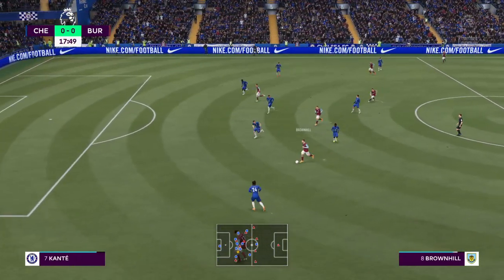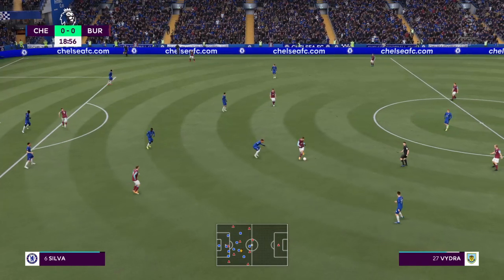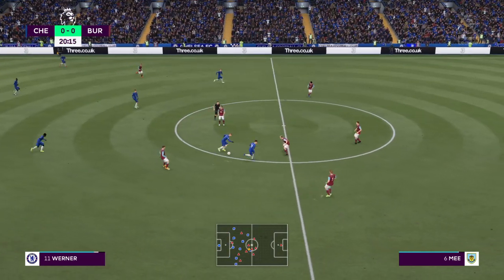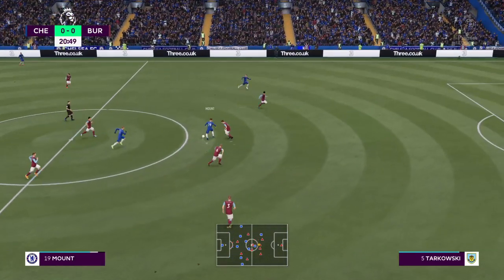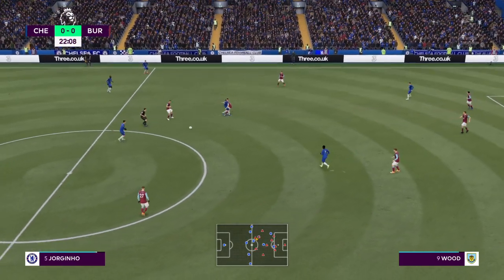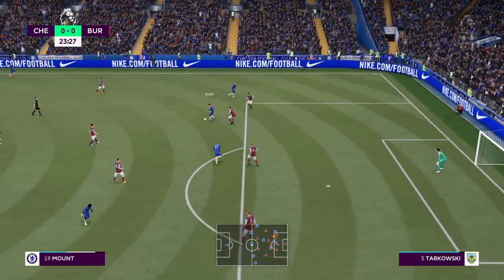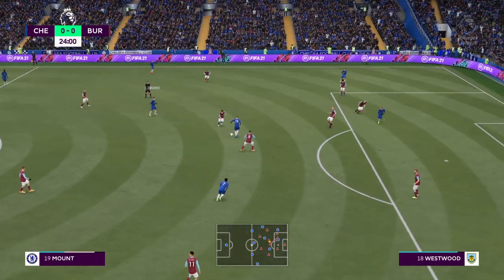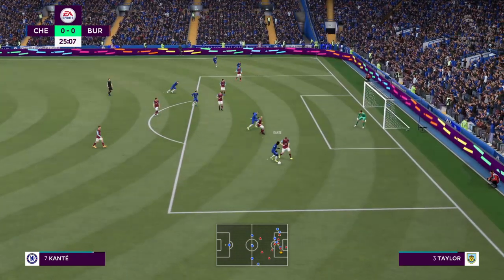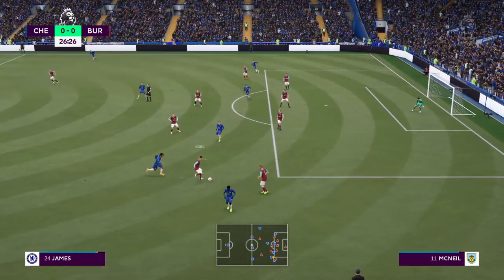Vidra moving into the advanced position. Benmi, and unable to keep possession. Mount, on to Jorginho. Werner, still pushing for that goal that would see them forge ahead. Mount. Can he convert? He needed to get there and did, but still the possibility. Well, nicely cut out.